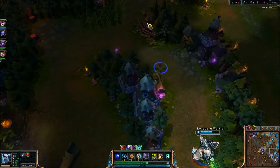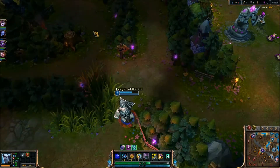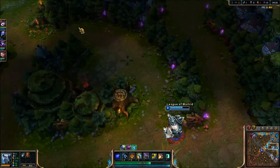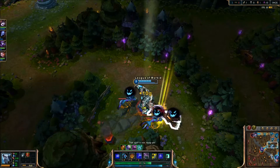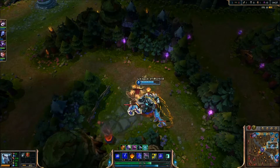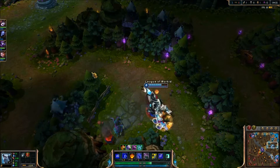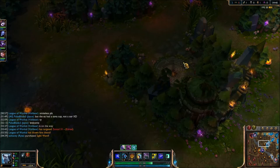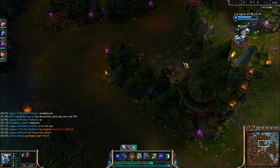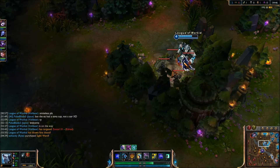So what I do is I start machete and five pots — basically how any other jungler does. Some people like to start three potions and one vision ward, but I just always get five potions because I'm not too worried about counter jungling. I don't really do that too much; I'm a very passive player. I usually start smite on blue this game because I am Volibear and I like to be very mana independent, so I like to have that mana regen early. So I use blue, then I go to my red and then use my smite on that.